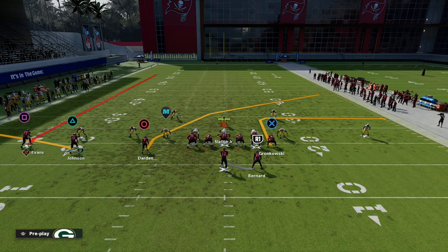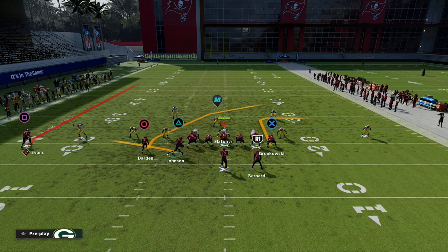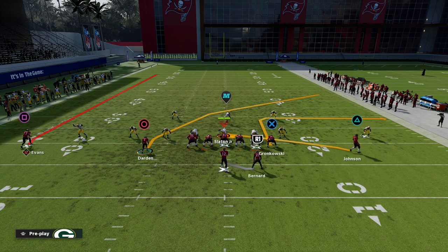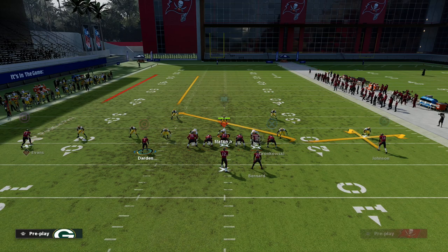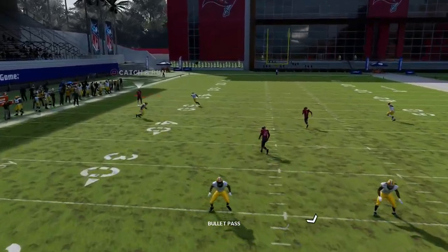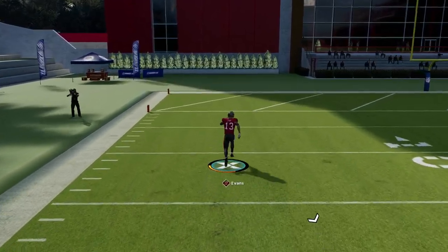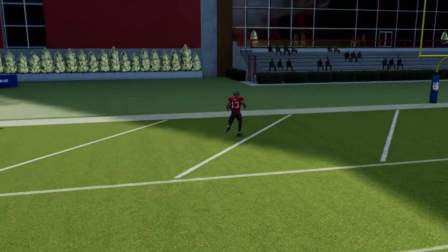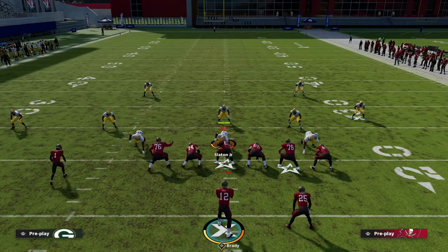Take Johnson and still put him on his route, keep all of this going on the right side — we're still running the curl flat to the right, but now we're running four verticals on the backside with a fade on the left. That fade is one of the best routes in the game for beating cover two. Thank you so much for watching the video.